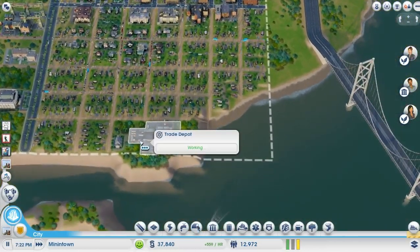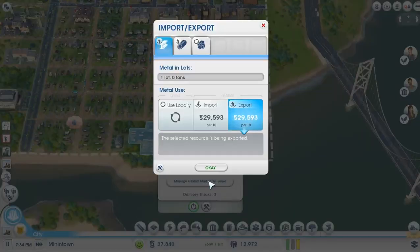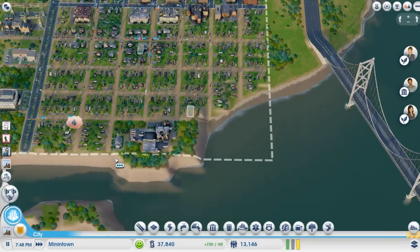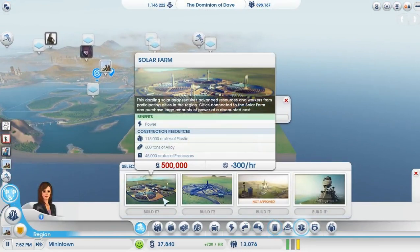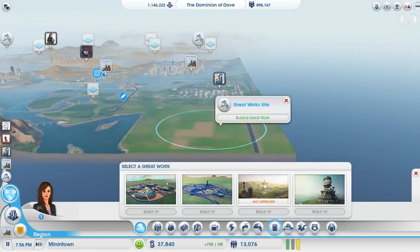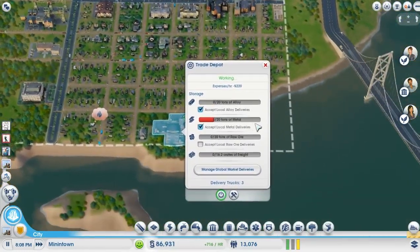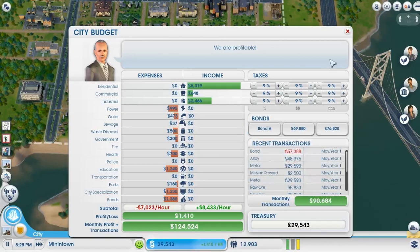We've been making alloy, which sells for fantastic amounts of money, but we are going to have to hold on to that. So that gets us 10 tons, let's take a look at what we need to get what we want. We're going to need 60 of those, which is doable. Right now the main problem is that they bring in so much money, which is essential to our growth. So we could pay off one of those bonds and save the city some money long term — I'm going to do that for one of them.